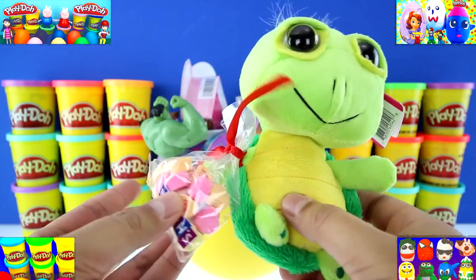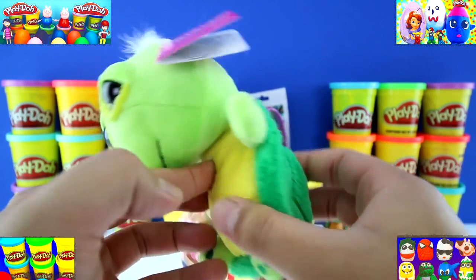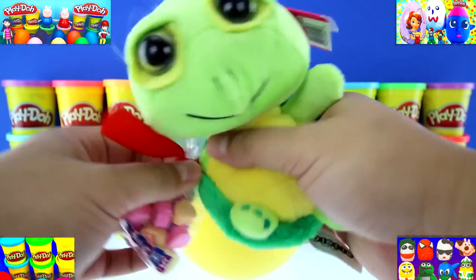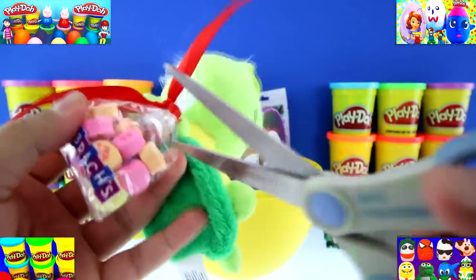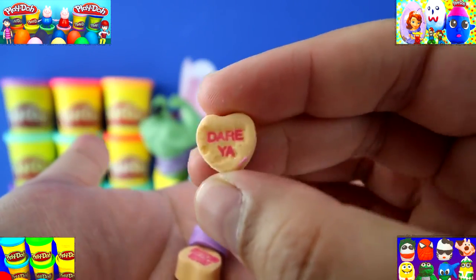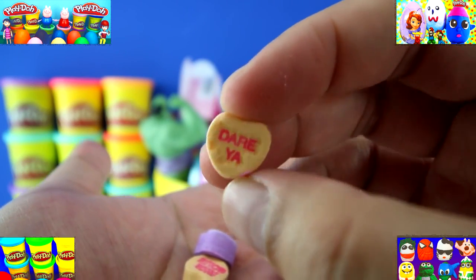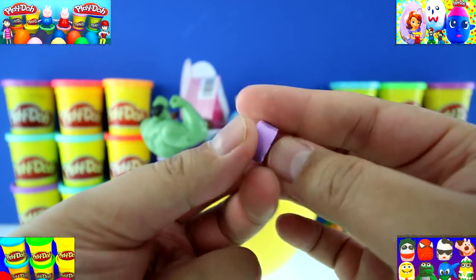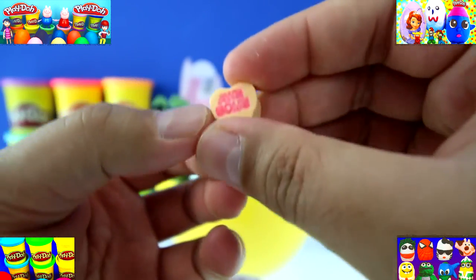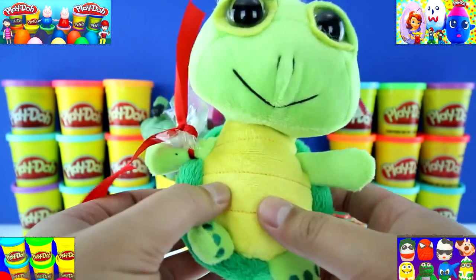It's a stuffed animal with some Brock's candy on the side. It's a giant turtle and he's green. On the bottom it's a little bean bag, and his head is plush. Let's check out this candy. They're little heart-shaped candies with messages on them. This one says 'Dare ya' — dare me to eat it? Pretty good. And this one says 'Just one,' and this one says 'Awesome!' I love Valentine's Day candy, and this would be a super awesome gift.